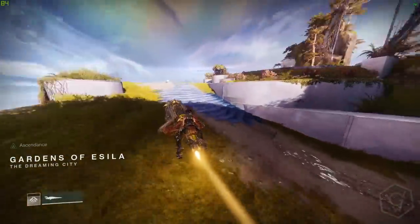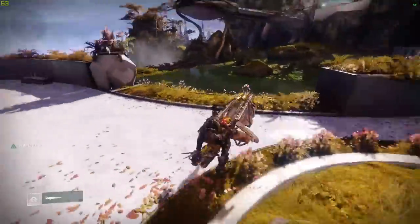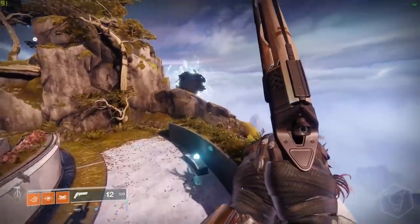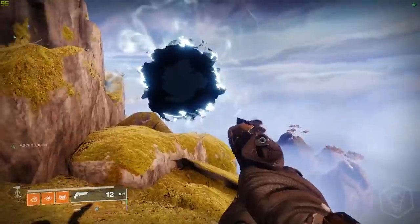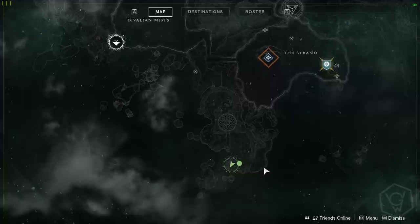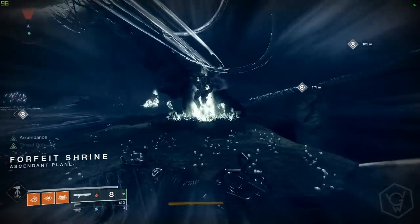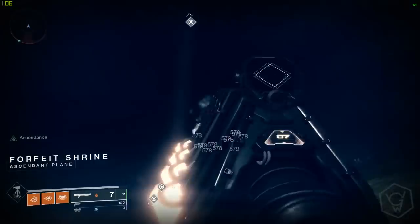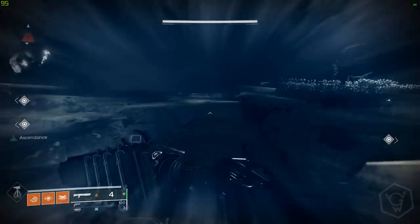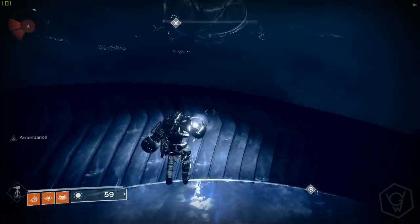It's super simple. The challenge requires you to gather arc orbs and dunk them in the center. Once you've dunked them, you need to wait for the knights to spawn and kill all of them with your super. You get unlimited super so it's pretty easy — just go in with roaming supers. Make sure you're ascendant; if you don't know how to make the portal appear, you need to pop a queen's tinfoil to make it appear. If you wipe, you will need to restart and go in again. Make sure you don't wipe when the knights spawn at the end.